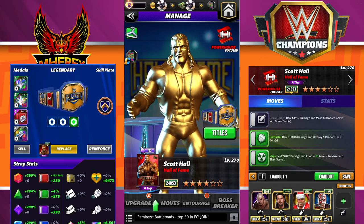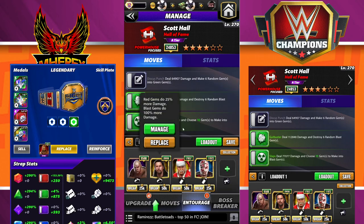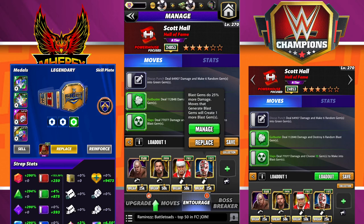For moves we're going to run: Discus Punch at 8 MP black — deal 64K damage, make six random gems into green. Gut Buster at 9 MP green — deal 112K damage and destroy six random blast gems. In the Slaps at 9 MP green — deal 77K damage and choose six gems to make into blast gems. Trainers: Entourage Steel for green MP, JBL for blast gems doing 100% more damage since we have 13 of them, and red gems do 25% more. Santa Hogan: any color moves start with one more move point, any color gems do 2,200 more damage — that one extra MP helps in Feud. Without Santa Hogan you could swap JBL for green MP or add a black MP trainer and start with Discus Punch, just needing one green match to load up.